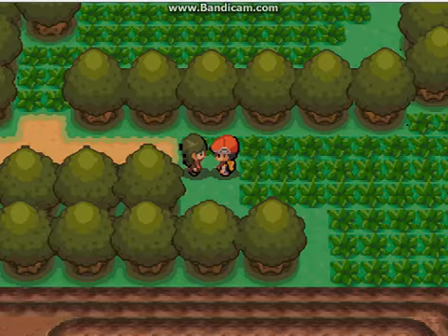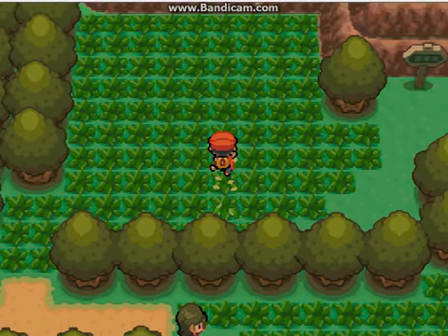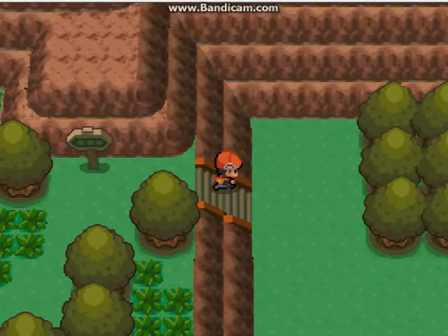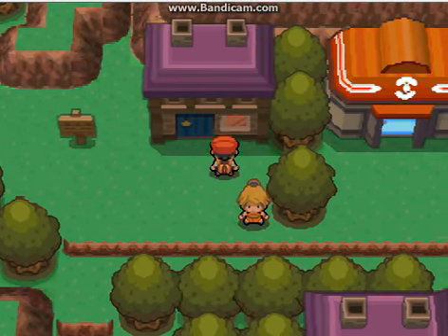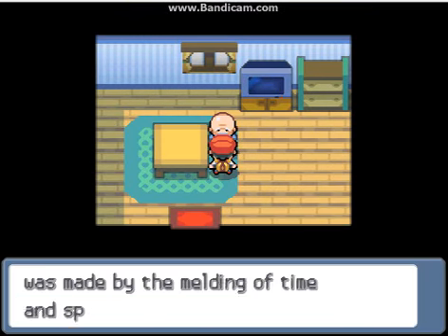And the Tropius — another Rock Slide. Tropius is weak to Rock and it is down. Let's progress. We are ready to go north. I don't have Rock Climb — can I progress without Rock Climb? I hope so. Survival Area — okay, Volcano. Yeah.